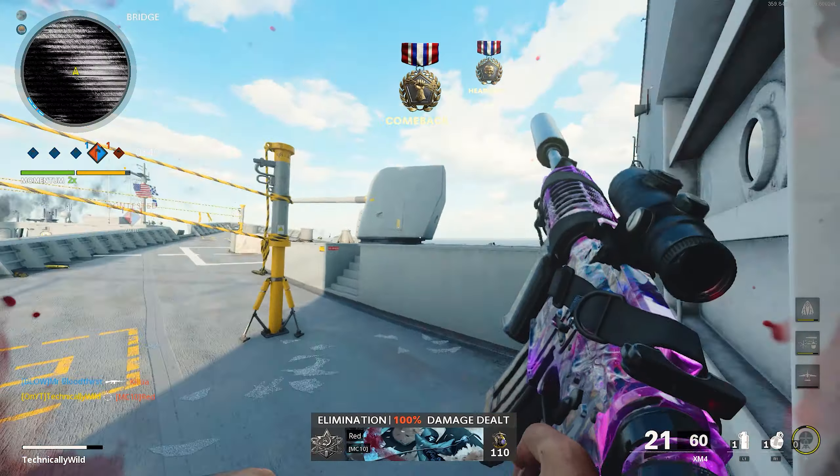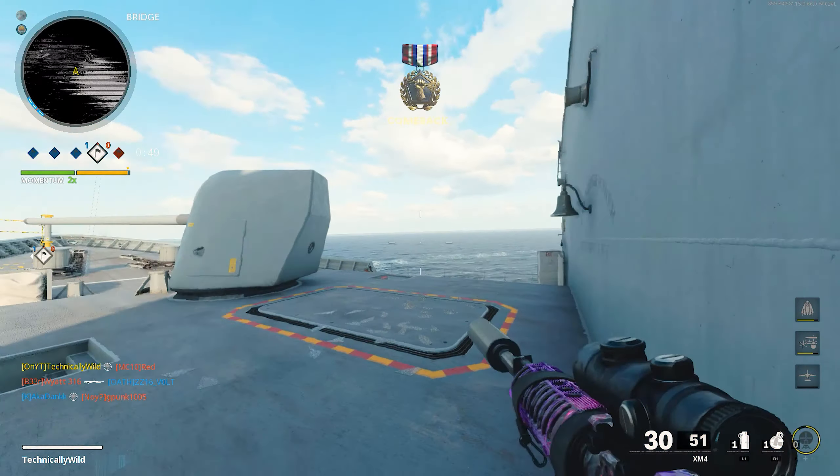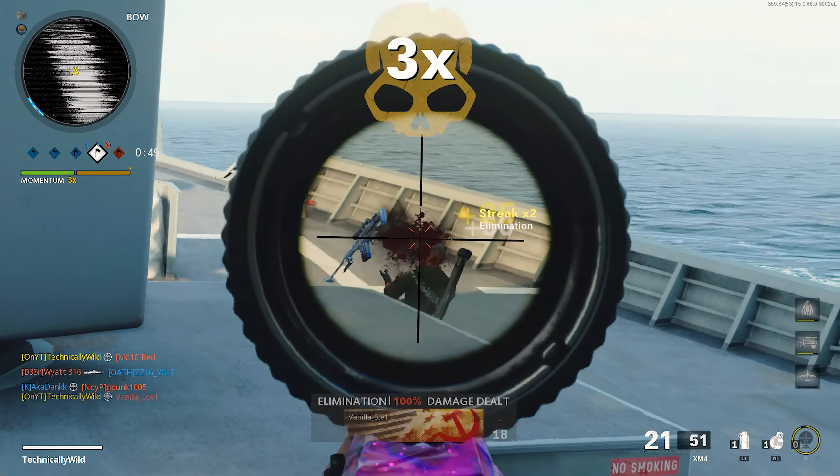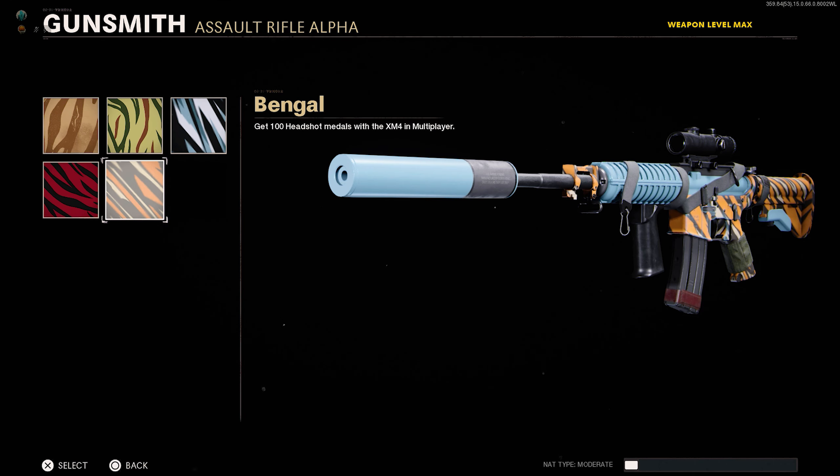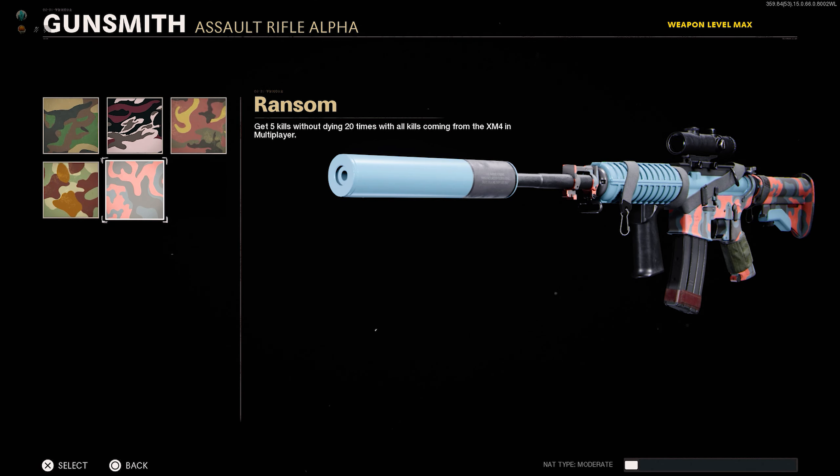The XM4 shares the same camo requirements as every other assault rifle in the game. Unlocked at level 0 is the Spray category, which is 300 eliminations. Unlocked at weapon level 5 is Stripes, requiring 100 headshots. At weapon level 10, you have to get 20 Bloodthirsties — that's 5 kills without dying in a single life — and it stacks as long as all kills come from the XM4, for the Classic category.